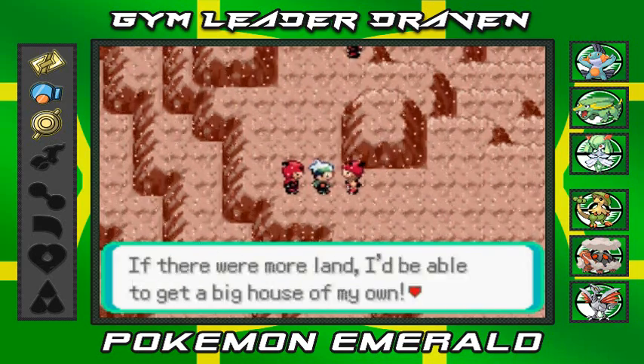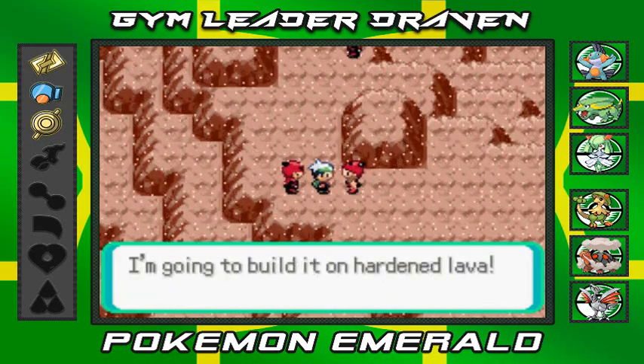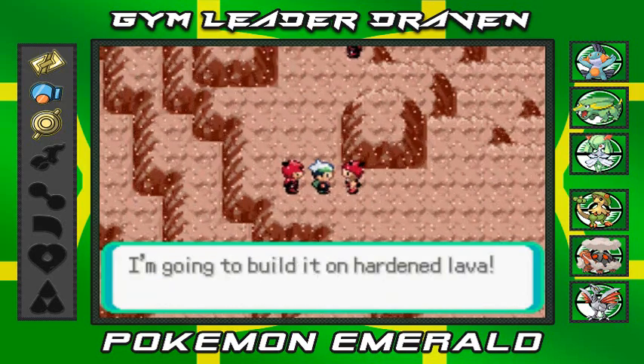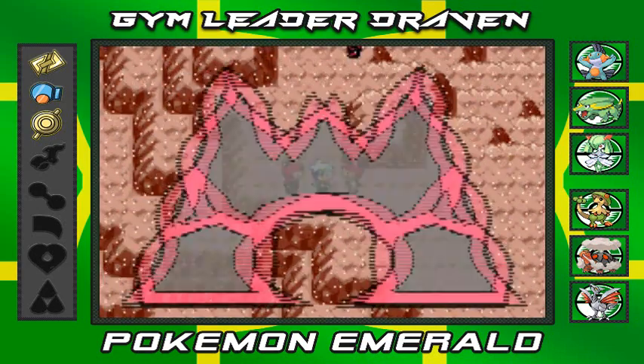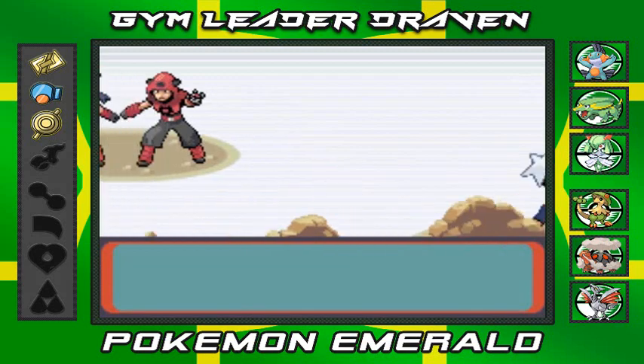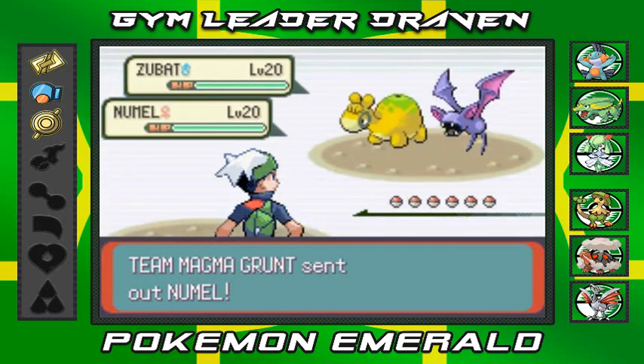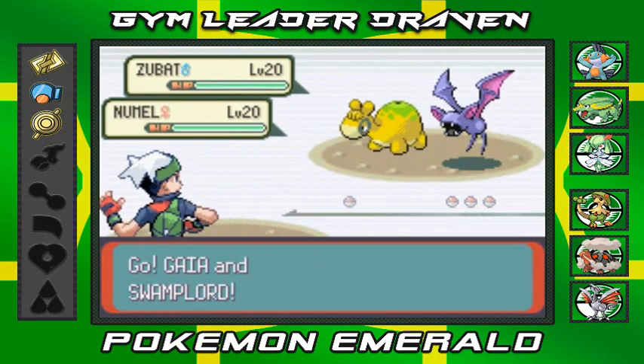He's saying, 'If there were more land, I'd be able to get a big house of my own — I'm going to build it on hardened lava.' Twisted ideals! Everybody's got some twisted ideals. I am questioning these people right here. We're taking on the first Team Magma member we've battled today.